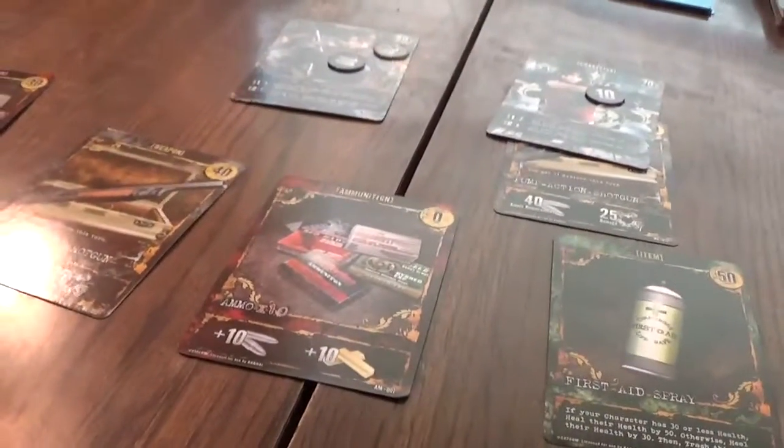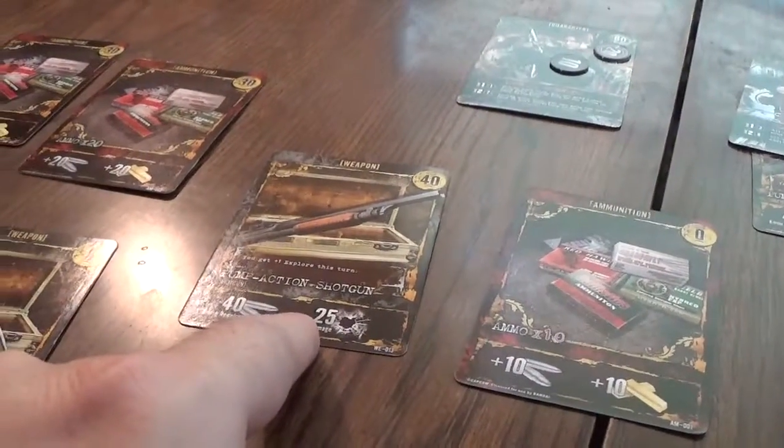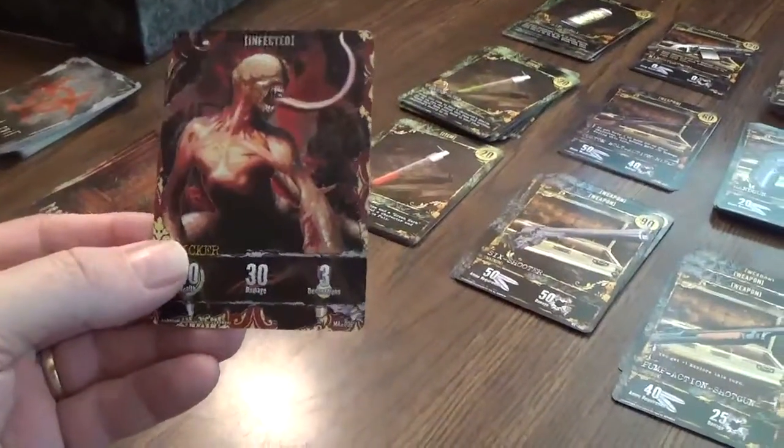Let's see what we got here — I have 20, 40, 60, 70 gold. I'll take another 60 ammo. Leon's going to explore — I'm not going to use the health spray yet because it heals by 50. We have enough ammo: 20, 40 for the shotgun, and 20 for the handgun which puts us at 35, then with the combat knife it's 40. We kill this licker — 40 damage exactly! We killed him and he's out.